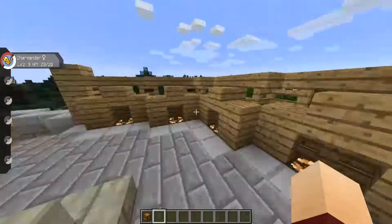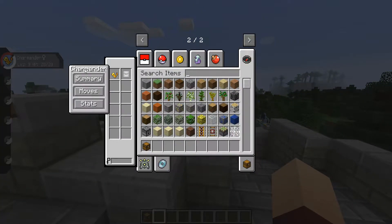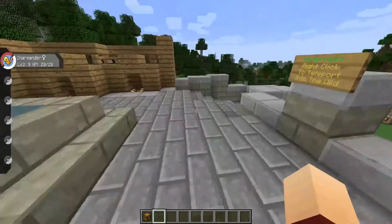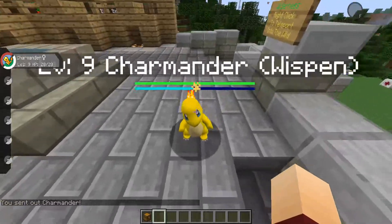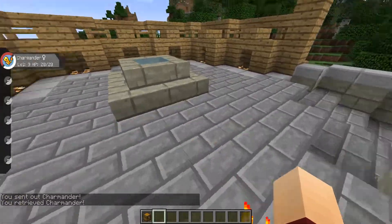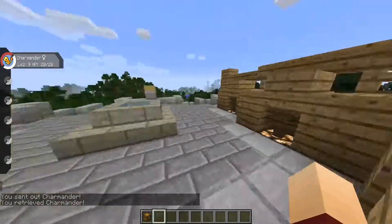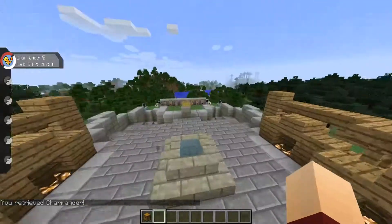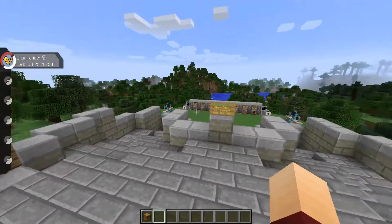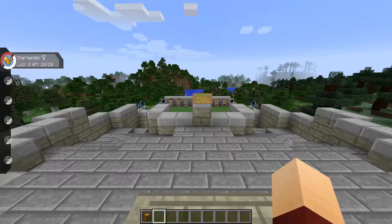When you first join the server, you pick your starter, and whatever starter you pick it's going to be a shiny. I picked Charmander — I always pick Charmander, I don't really know why. So I got my shiny Charmander and he's level 9 because when I was building this, Pokemon kept attacking me so I had to fight them. He leveled up a few times, but that's about it. When you first join you get one of these starter packs.